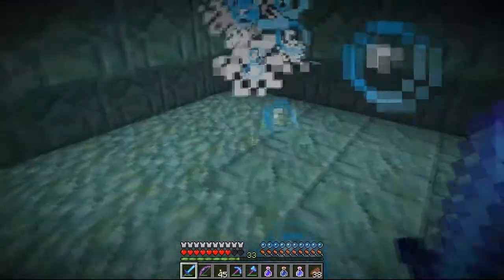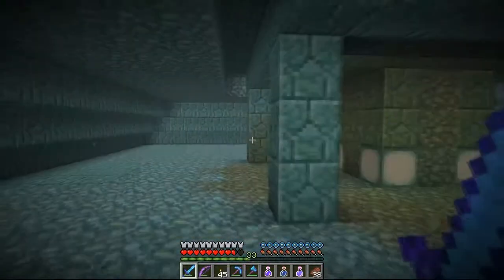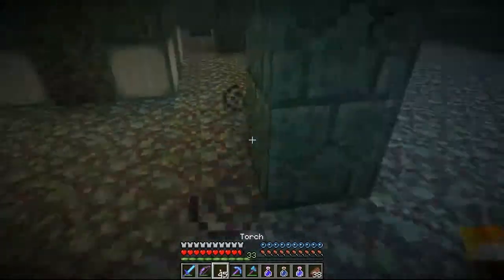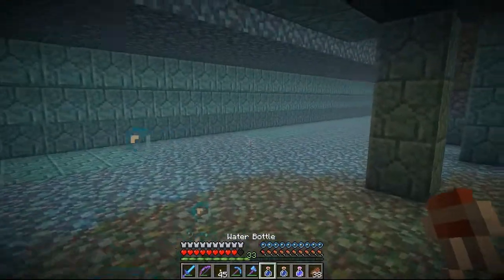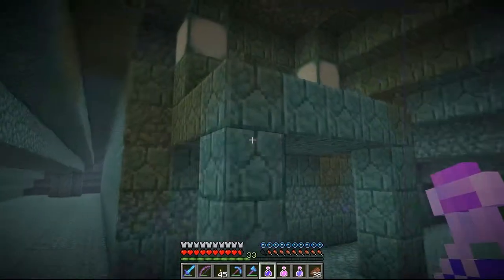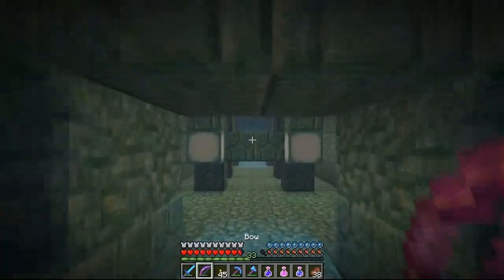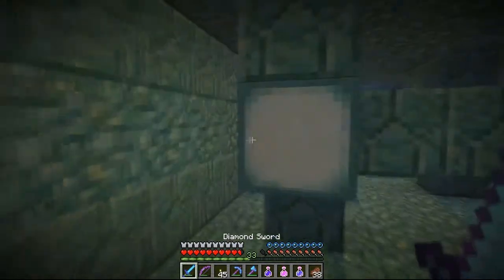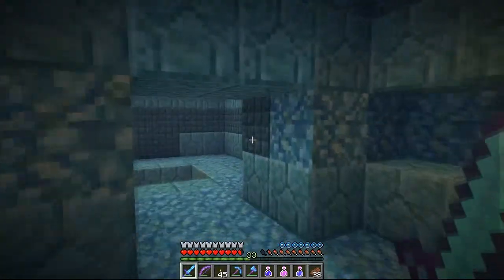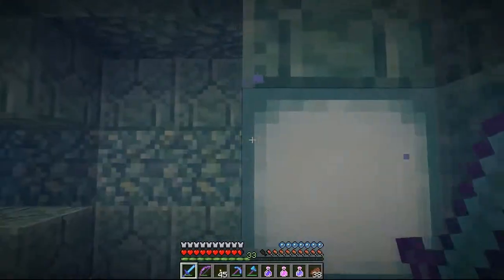We're actually getting pretty good loot. Wet sponge — that's kind of useless. Okay, night vision is going away. Let's go ahead and take another bottle. We got another two minutes on the mining fatigue, and then we can get the butter. Or for those of you new to my channel who don't know SkyDoesMinecraft, gold — I just don't like saying gold. I like saying butter. Because I can say it like this: butter, butter, butter.